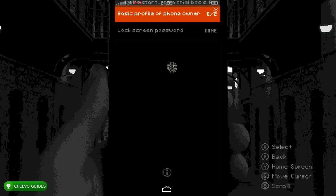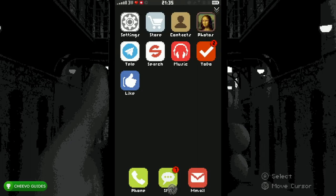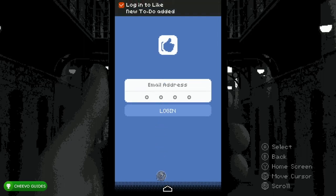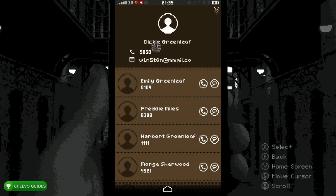Right now we have to fill out the basic profile of the owner of the phone. Press the Like app and then press Email Address — this is going to unlock the mission to find out what your email address is. After that, go to Contacts, press your name, your four-digit phone number, and your email address.